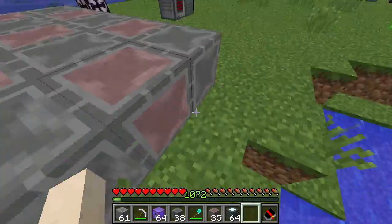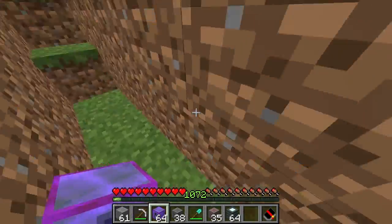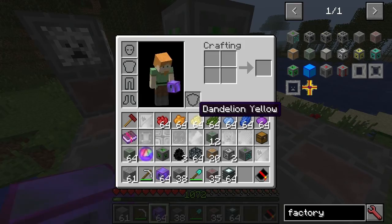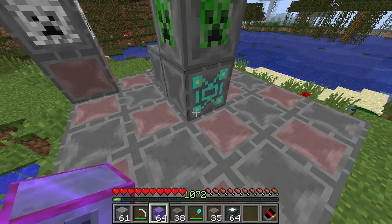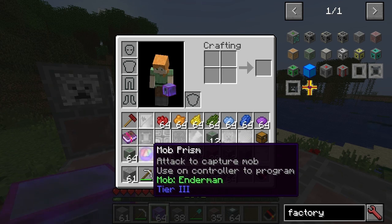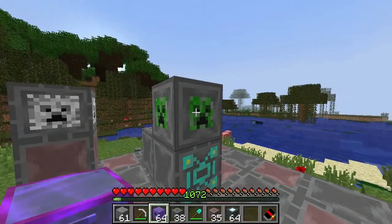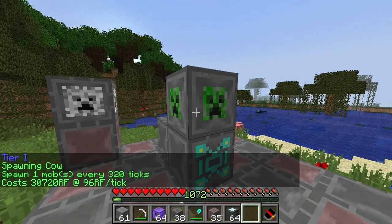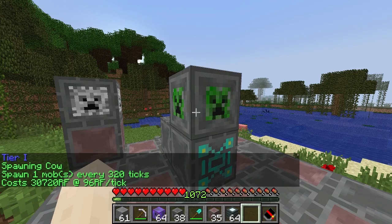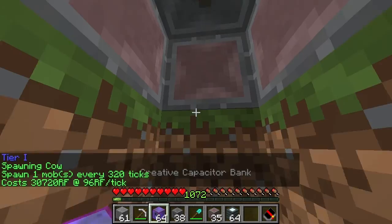The next thing to notice is that you have to put in the power at the bottom. You just replace the layout block with the factory block, then put the mob controller on top, and right click on it with the appropriate mob prism. I couldn't use this one here because it's only tier one, but I used a cow on this. So we can see: spawning cow.